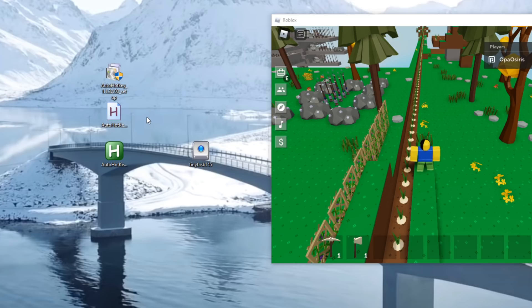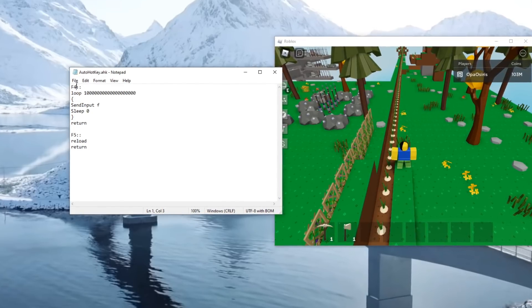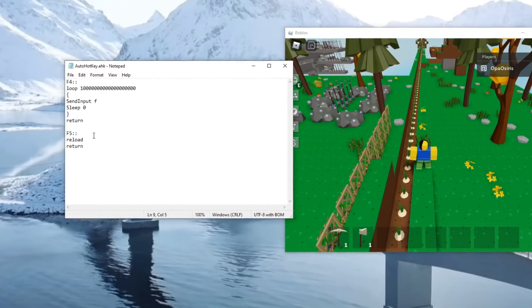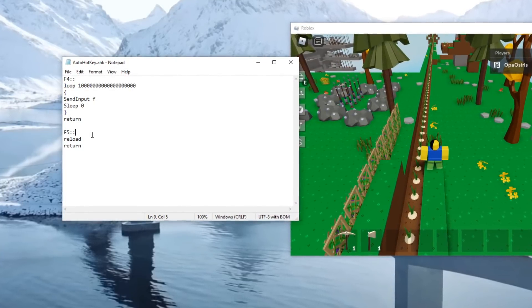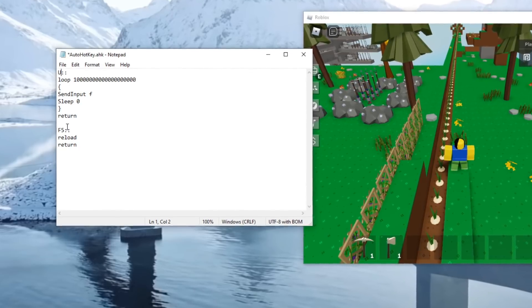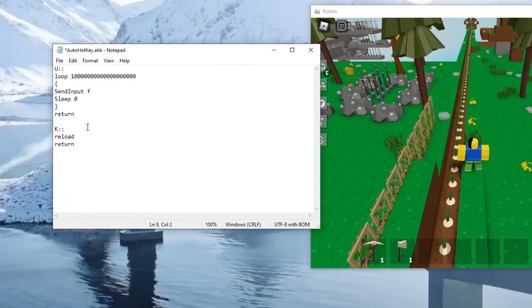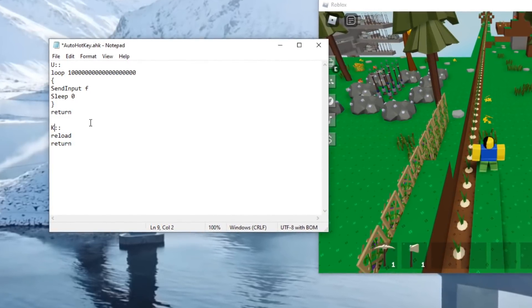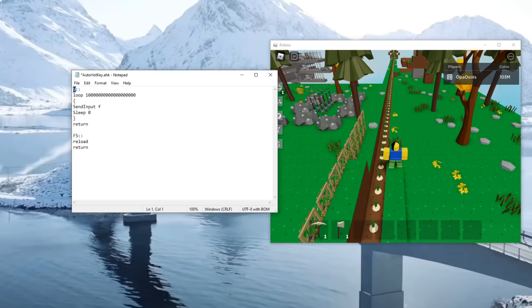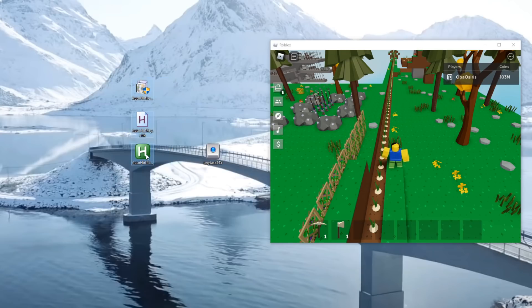In the script you'll see F4 and F5 — F4 starts the auto clicker and F5 stops it. You can change these to any key you want. For example, setting U to start and K to stop. I'm keeping F4 and F5, but this is useful to know especially since some laptops don't have those function keys.